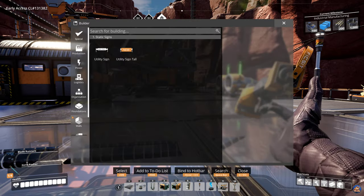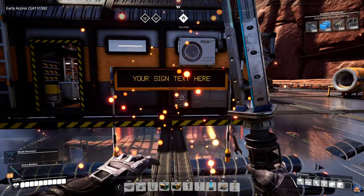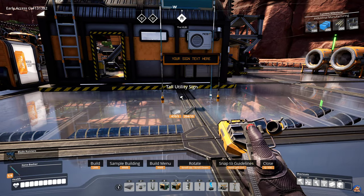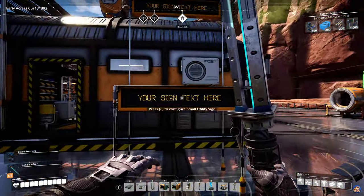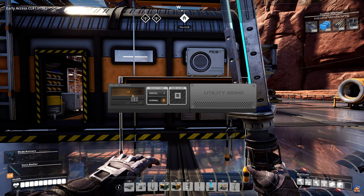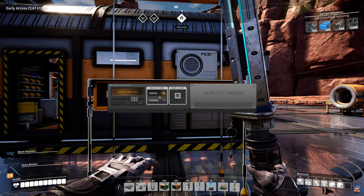The other mod I installed is the utility designs mod. You get these nifty little signs — you can get a small sign or a tall sign. This is the first time I'm placing them down. It doesn't show from the other side. You can configure it, choose text size, and write something like 'Caledon was here.' Save and exit — and there it is.